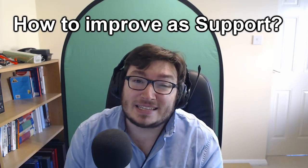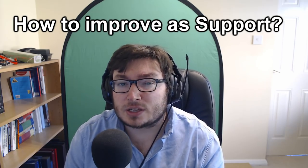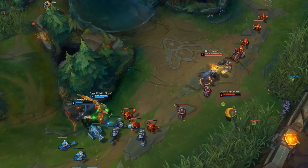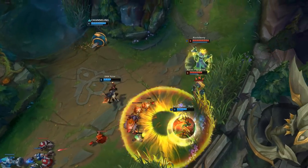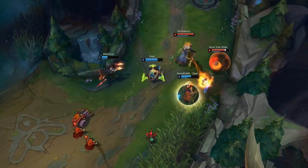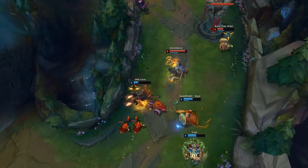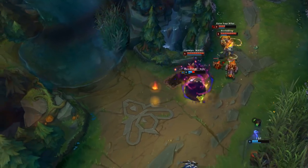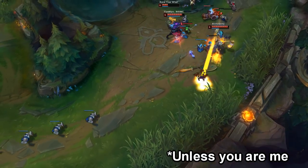So what is the easiest way of improving your support play? I've done about 25 to 30 coaching sessions over the last couple of months, covering everything from Bronze to low Diamond, and in the overwhelming majority of cases macro is the biggest problem I see. I'm genuinely quite surprised at how good some people are mechanically in lower ELOs such as Bronze through Gold. Sure, you miss a couple of hooks, but the main flaw between Bronze and Gold from what I've observed is that macro is a huge issue.